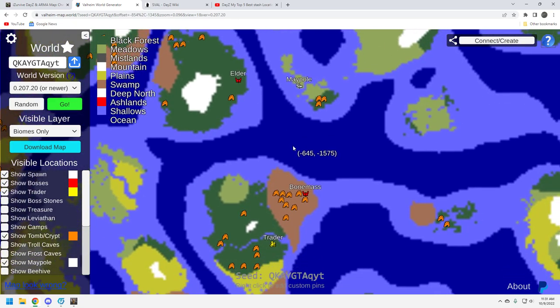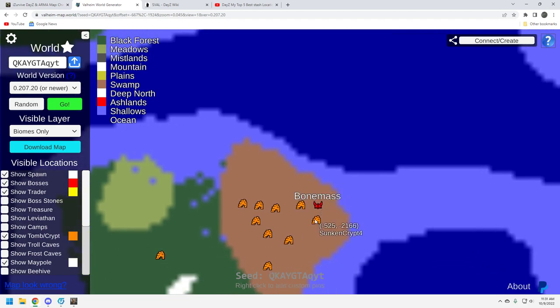That Bone Mass I was talking about — not bad. You've got multiple different crypts right here in the swamp area by the Bone Mass. That's fantastic. In addition to that, you've got two of them that are fairly close to him. When you're looking at this Valheim World Generator, when they have markers on the map, it looks like they're far away — it's actually closer when you're there. So if you're fighting Bone Mass, you can use those crypts to your advantage. You can drop a bunch of supplies inside the crypt doorway, then run out, fight Bone Mass, and if you get into trouble, run back in and restock.